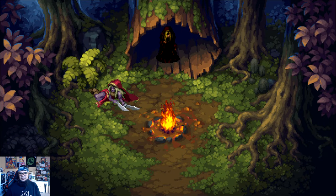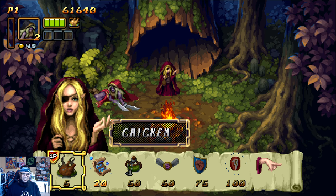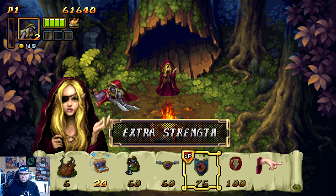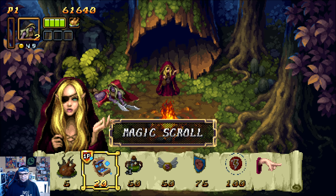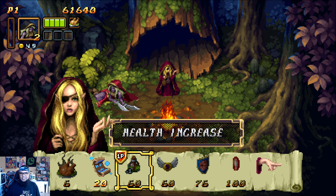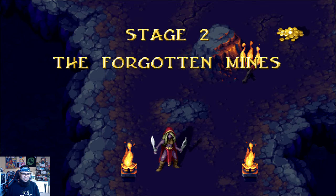75 kills, not bad. Can I sell you something? I got 49 coins. As you guys can see we can do a health increase, speed up, extra strength, projectile power up — that's just the basic chicken and magic. I actually just needed one more coin. Damn. Okay, let's move on.